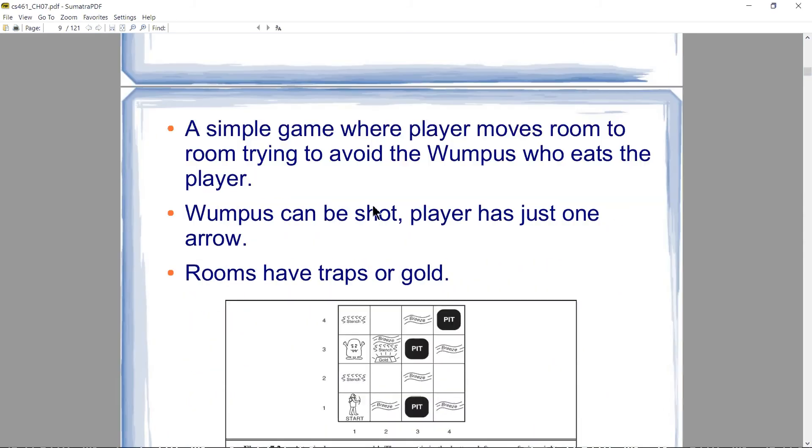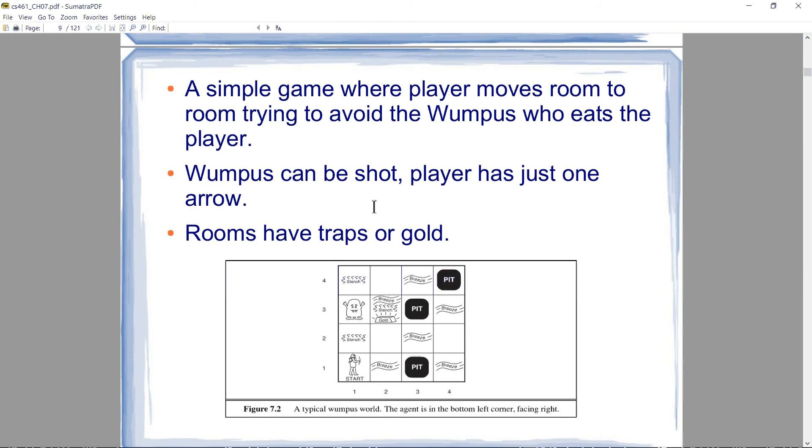Wumpus World is a very simple game. Basically you have a player — an agent — moving from room to room, trying to avoid an enemy called the Wumpus who can eat the player. The Wumpus can be shot by bow and arrow, and the player has just one arrow. Individual rooms can have either gold or traps in the form of pits. If the player falls into a pit, they die. If the player enters the square with the Wumpus, the player also dies.